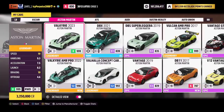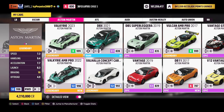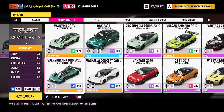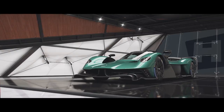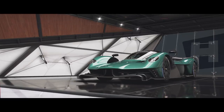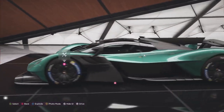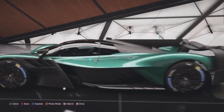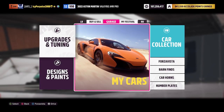So a few months ago we got the standard Valkyrie and now we have the AMR Pro. This thing looks insane already — beautiful looking car this is. On the highest grip tires there are, and apparently this thing is also the fastest car in Forza Motorsport.